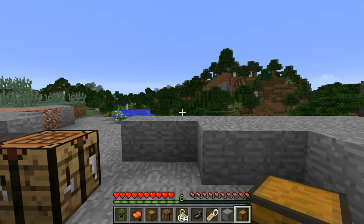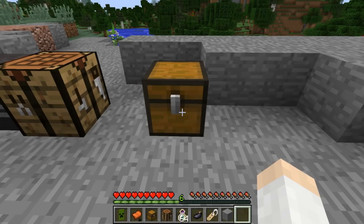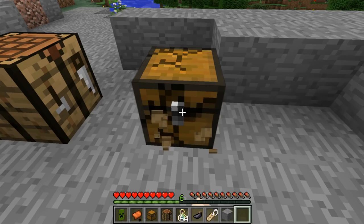This also applies to things such as chests. Here I have a chest named Cub's Chest. If I place this down, you'll see it says Cub's Chest right here, and if I punch it and pick it back up, it won't stack with the other chest in my inventory — it is still named Cub's Chest.